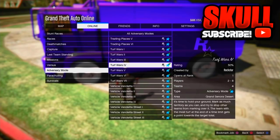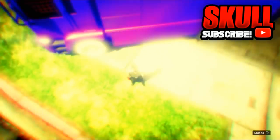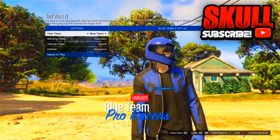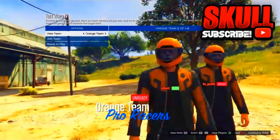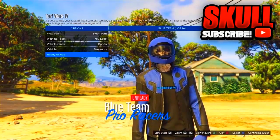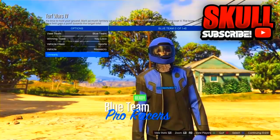Just pick any Turf Wars. Once you're in the mission, as you can see there are other teams. You do have the black joggers right now. All you have to do is save the outfit.